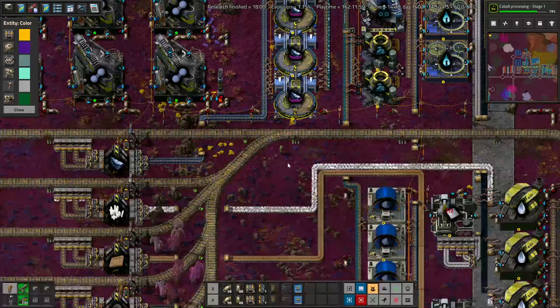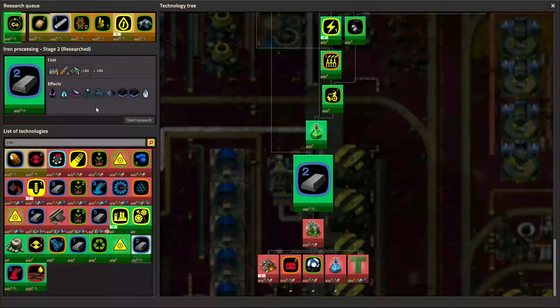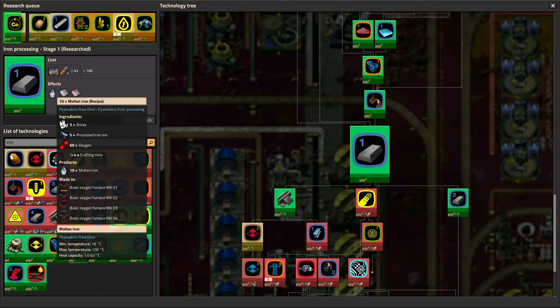So before we get into all those bits, let me just talk about some of the numbers. Our goal is to make 15 iron plates per second using the Iron 2 processing research. In Iron 1 research, we learned how to smelt processed iron ore into molten iron, but even earlier than that, we learned how to split iron ore into processed iron ore.